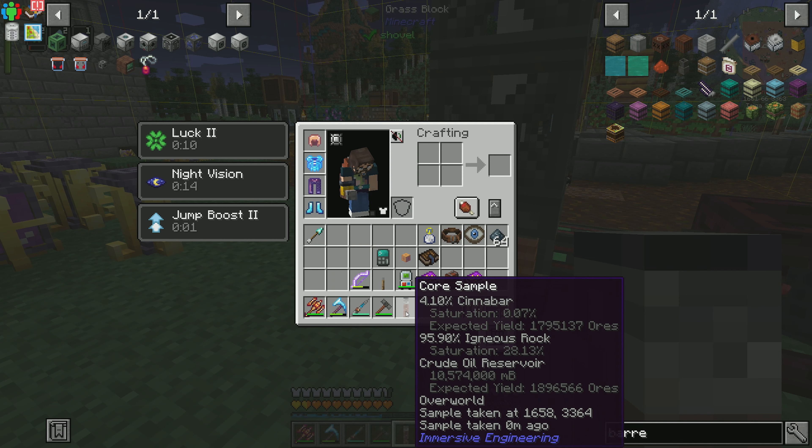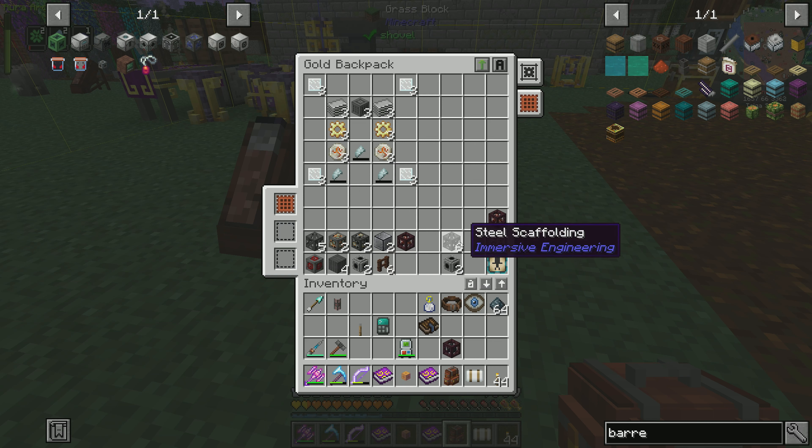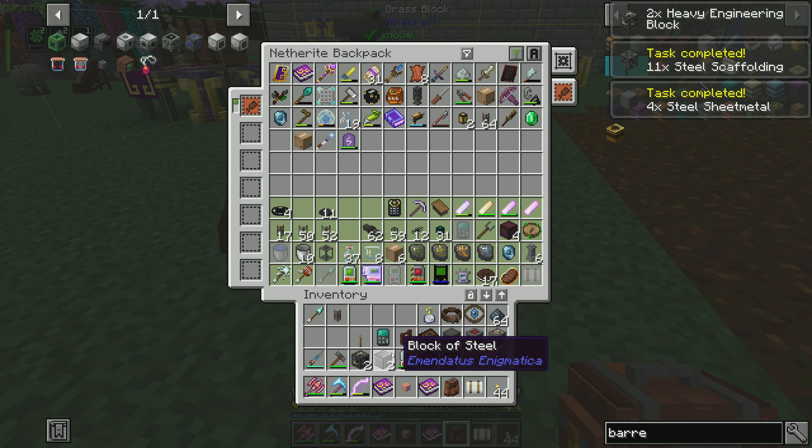Hey, what do you know — look at that! I didn't even have to worry about it. Next sample was a crude oil reservoir. There are 10,574,000 millibuckets down there — about 10,000 buckets of crude oil sitting in this area. Thank you, core sample drill. By our second one we found crude oil! So we can turn this off, set up our core sample here so we know this chunk has oil. It's not going to look the greatest — we're going to be pumping oil in our base — but we're going to make it work.